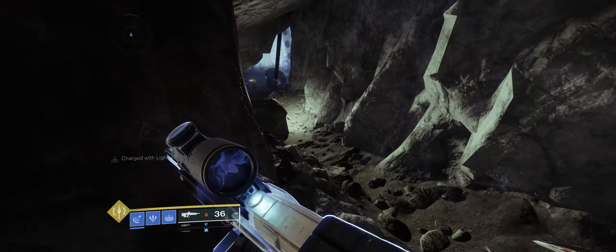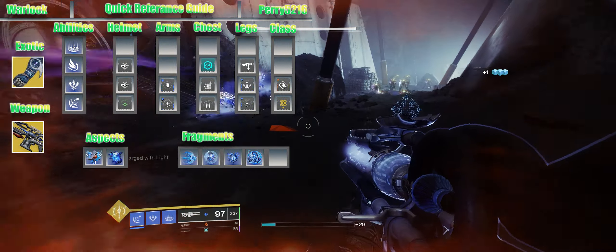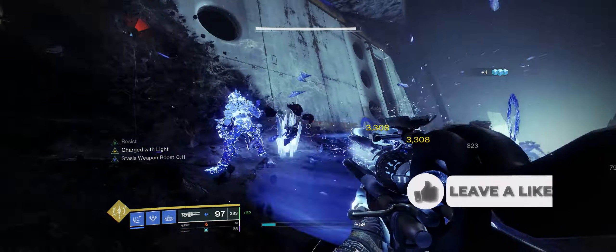Hello people and welcome to my Aegis Scepter build where you can literally freeze the world. The weapon of choice is Aegis Scepter — this will be able to just freeze rooms quite easily with a combination of the grenades too. You're literally knocking down a room.